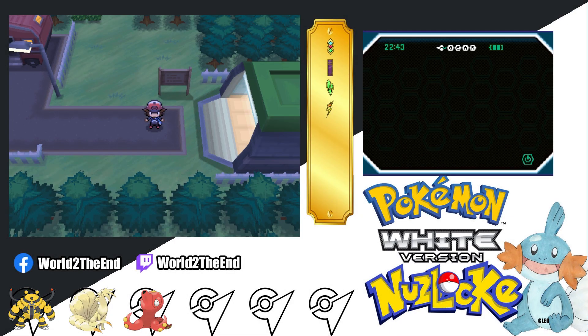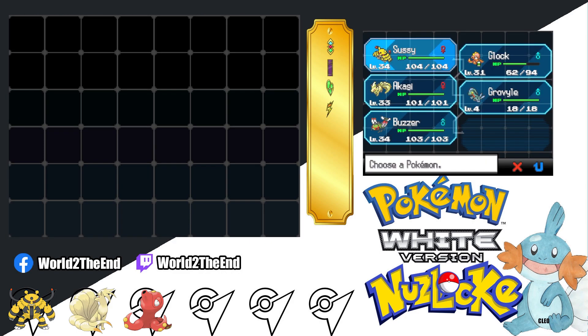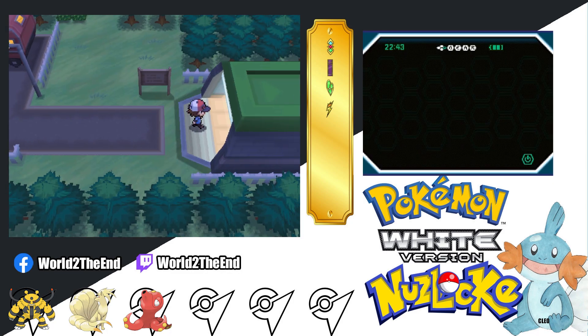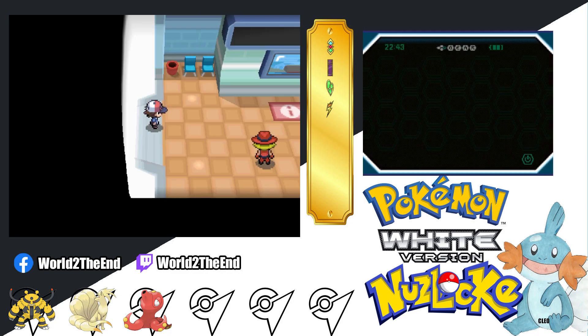Hey guys, my name is RollToTheEnd and welcome back to our Pokemon White Nuzlocke gameplay. So in the previous video, we defeated the 4th Gym Leader, we went to Route 4 and the Desert Resort. And also, we caught a Yonmega to join our team.